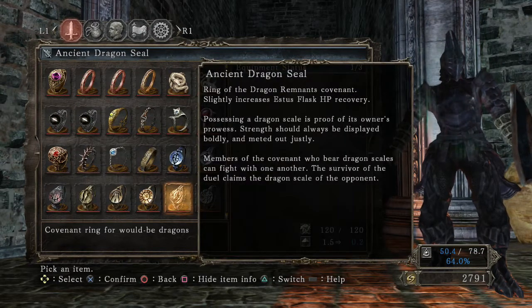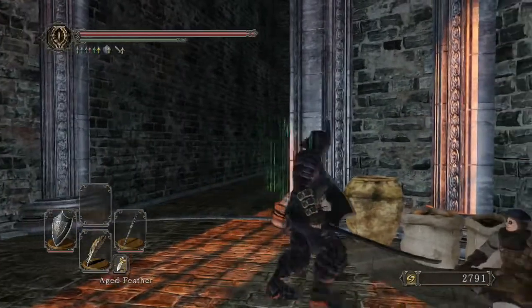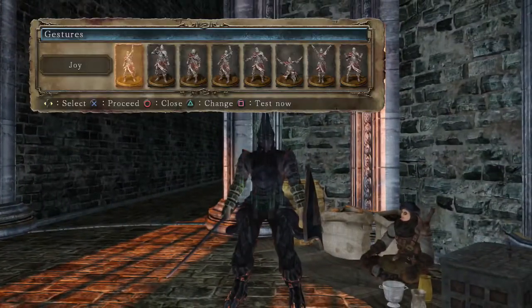Here is the Ancient Dragon Seal — I really don't know what it does. You can pause the video to read it. I haven't had too much time to mess around with this covenant, and if you guys know what it does feel free to let me know in the comments.